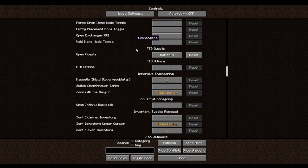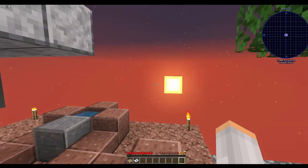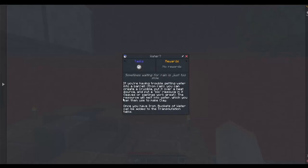We are going to change it to five on the mouse. If you're having trouble getting water into a barrel from rain, you can create a crucible, put it over a heat source, and put a bio resource in it — we already know that.